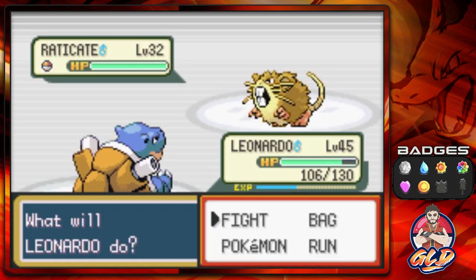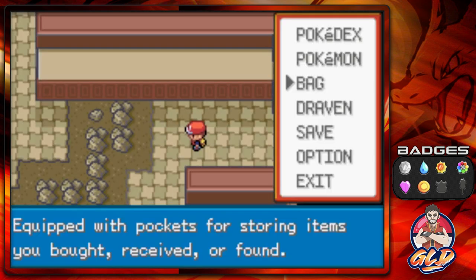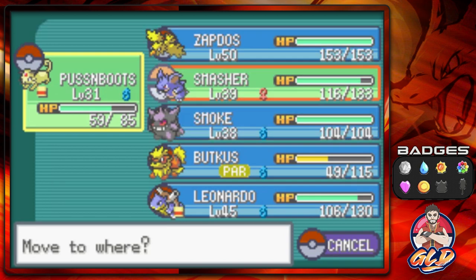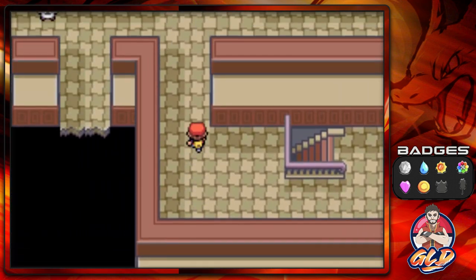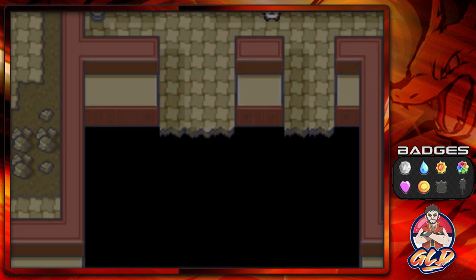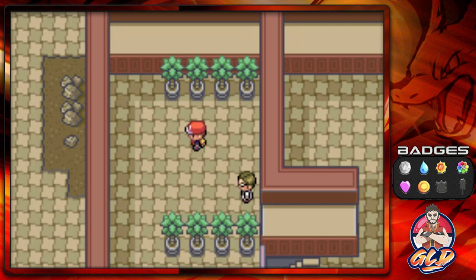There's a secret entrance here that leads to an HP Up, but of course another Pokemon ambushes us. We use Surf attack, then switch to Smasher. Always head towards the big area where the floor is cracked — that's where you enter the next section.